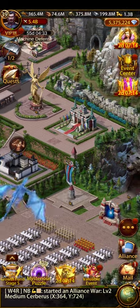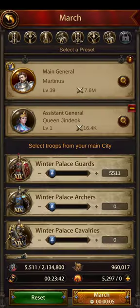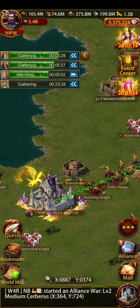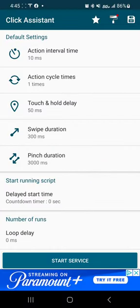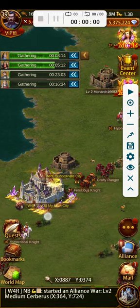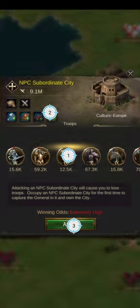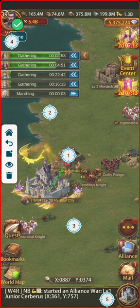I'm going to go into the sub and bring a couple of them together — I like to find ways to be productive, so I'll send these marches out so they're productive. Then I'm going to open up this app right here, Click Assistant, and click Start Service. You can hit Cancel and it'll bring up this menu, and you're going to go back to Evony and record this macro. I'll move this down so it's a bit easier to see, then hit the Record button right here and go ahead and record your macro.